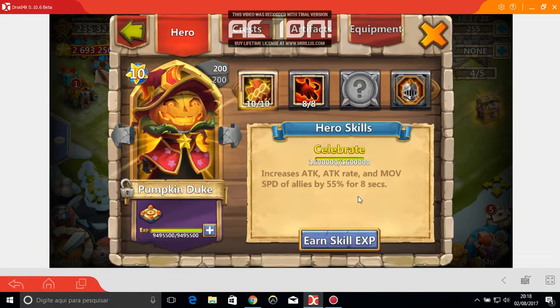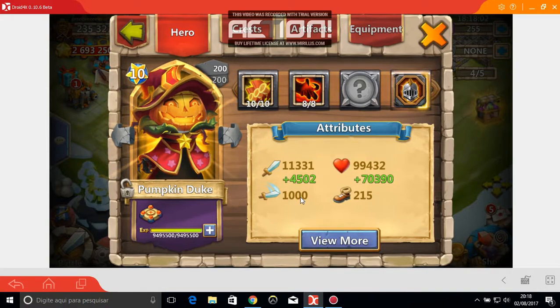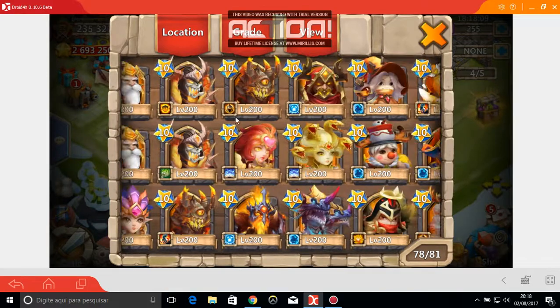Celebrate is also a really unusual skill. The levels you want to reach quickly are 4/9, 7/9, 9/9, and 10/10 — at those levels you actually get the attack boost for your heroes. The extra levels in between don't provide a real boost because the value doesn't drop below the nearest 200 threshold, so the game rounds it up.